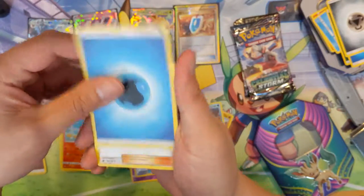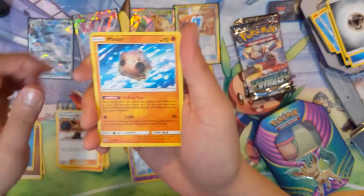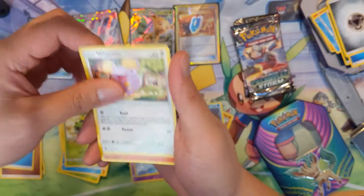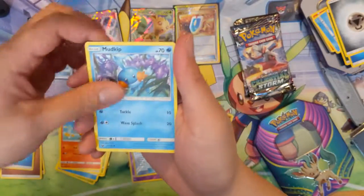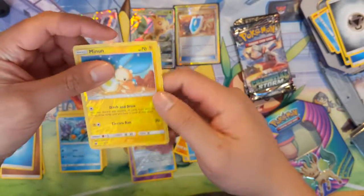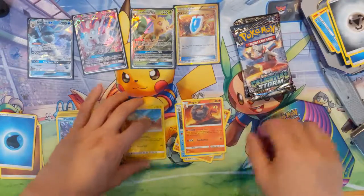Alright, so next pack, Celestial Storm. Water Energy, Mask Royal, Minior, Volbeat, Luvdisc, Cacnea, Whismur, Torchic, Mudkip, a Reverse Minun, and then we have a Magcargo — Smooth Over Magcargo.